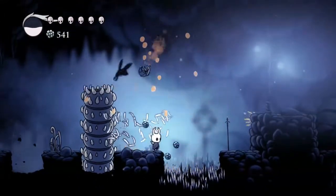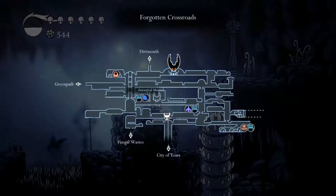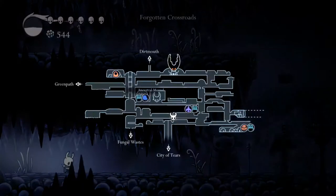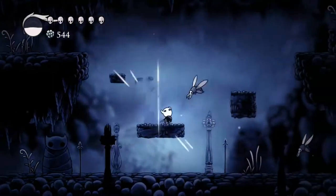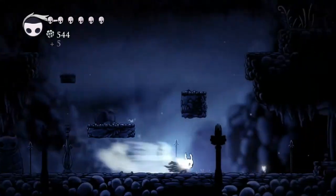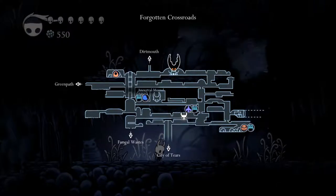Go away. I just realized what those little bugs are around me — those are my charm that I have equipped, going to pick up the geo around me. And the fury one that I just got: I do more damage when I'm low on life. I'm probably gonna equip that one hopefully in the near future as soon as I can upgrade. I'm having more charms.